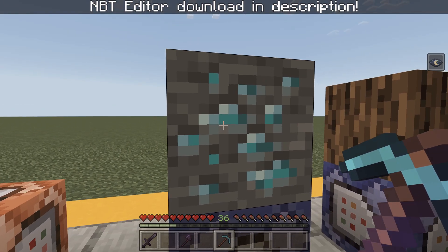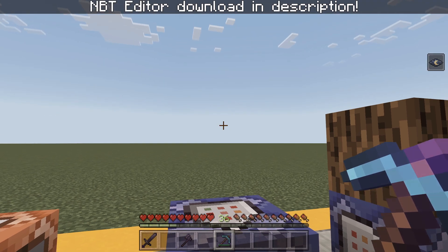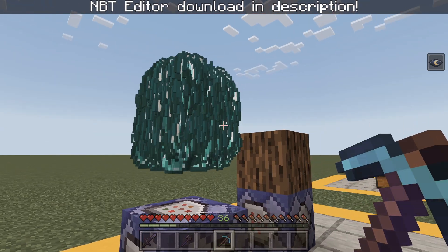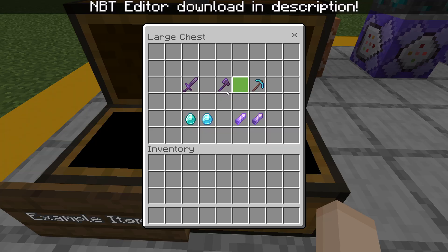Alright, now let's test this diamond pickaxe out. Holy cow! So anyways, we have a diamond here. As you can see, we also have a diamond with Fortune 10.